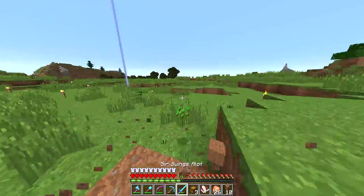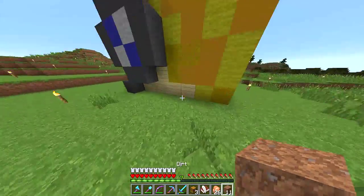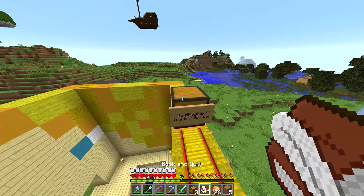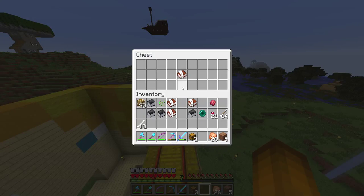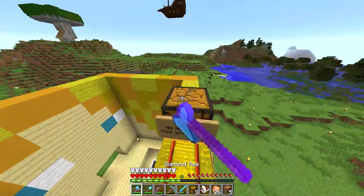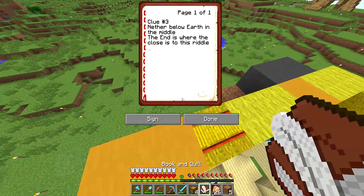Thomas is the only player so far to feel so humble about himself that he wants to build a head of himself. He's the only one who was like, you know what, I love myself so much I'm just gonna build a giant head of myself. Clue number three: nether below earth in the middle, the end is where the clue is to this riddle. I have no idea what that means — does that mean we have to go to the end or the nether?